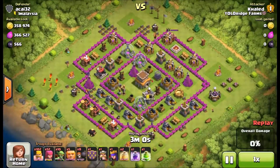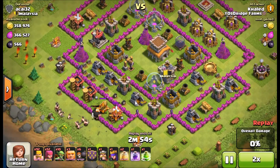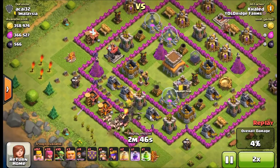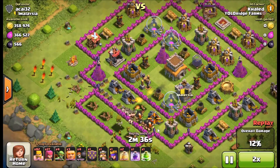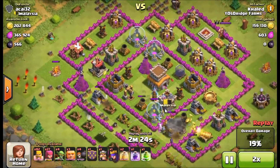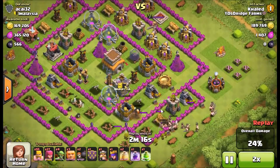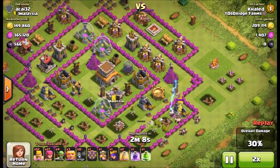Then Khaled is like, nah, I can do better. I was watching in our in-game chat thinking there's no way he's going to walk away with all this from his layout, but Khaled is a very good farmer so he's going to make it happen. He has his giants working their way around the base — a lot of barbarians, like little micro meat shields when you put them in mass like that.